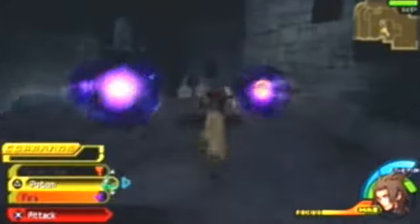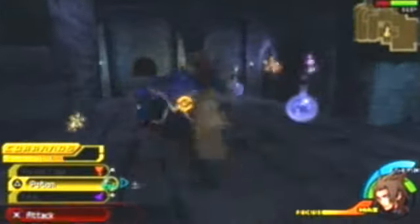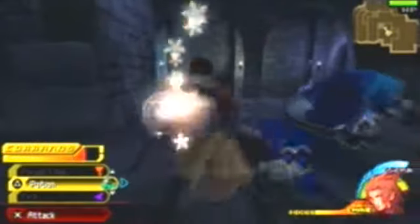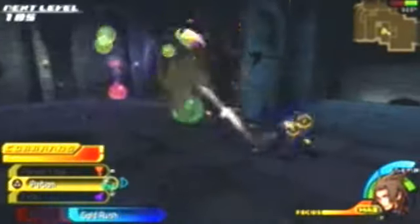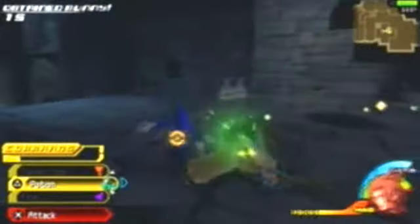You gotta be fast. Go up there — there are enemies up here and there's a treasure, and a lot more of those jar things that explode. They'll give you health or drive points depending on when you attack them.